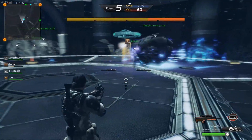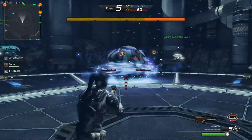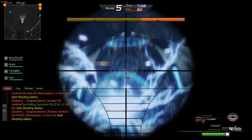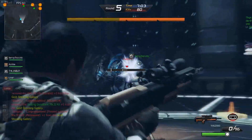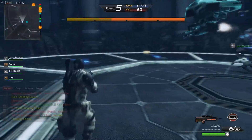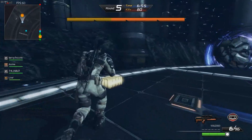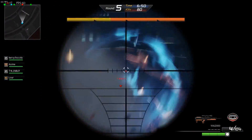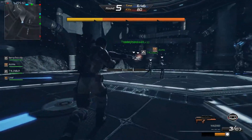Para los chavos nuevos que no saben muy bien del juego, les voy a dar un tip. Vean como voltearon a ese jefe, ahora quedó boca arriba con su caparazón hacia abajo, y le estamos disparando a la cabeza y le bajamos bastante salud. Si ustedes no voltean al jefe así como lo volteamos, va a costar mucho matarlo porque se le baja la salud muy poco.